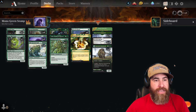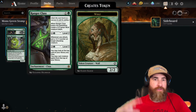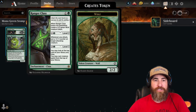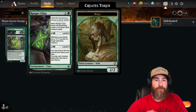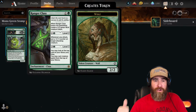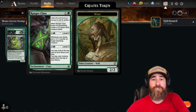First off, we have four copies of the new Ranger Class. It costs one green and one colorless. When Ranger Class enters the battlefield, create a 2/2 green Wolf creature token — so you're already getting 2/2 value for two mana. You can level it up for one green and one colorless, which is really cheap for the effect: whenever you attack, put a +1/+1 counter on target attacking creature. That gets out of control really fast.